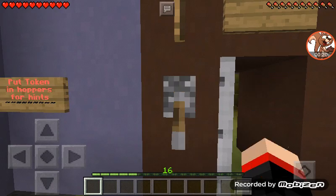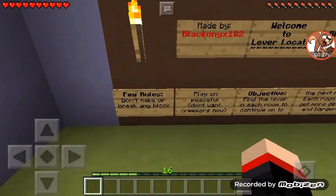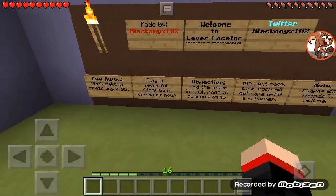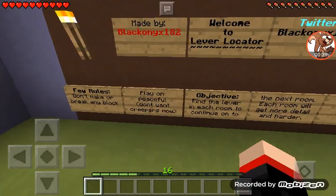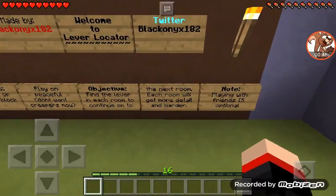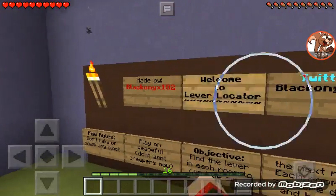I'm guessing I found it right there, but I'll just read the rules first. Don't make or break any block. Play on peaceful — yep, peaceful — don't want any creepers. Objective: find the lever in each room to continue on to the next room. Each room will get more detailed and harder. Note: playing with friends is optional. I don't have any friends.